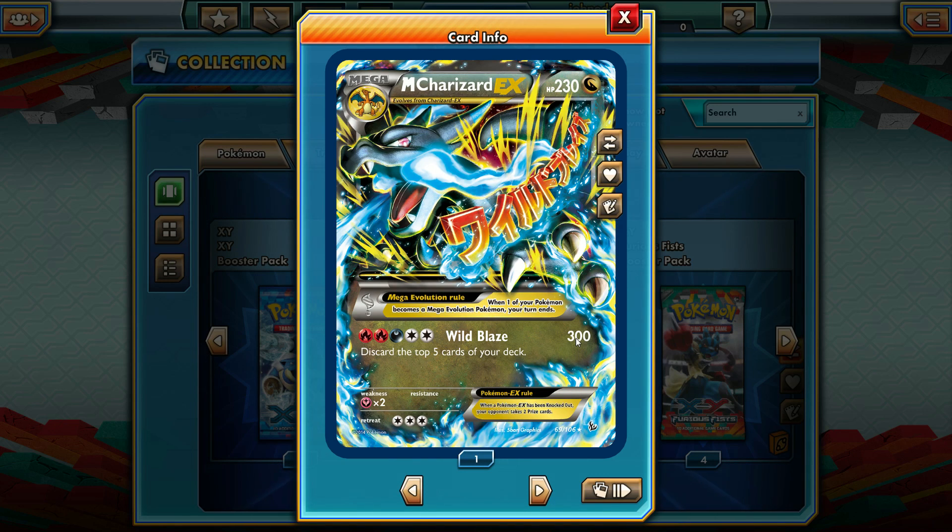Oh my gosh — a Mega Charizard X EX! So we got both the Mega Charizards. The other Mega Charizard was already pulled in the first video. This one isn't a secret rare but it's still awesome. We got Wild Blaze for 300 damage — beats every Pokemon in the game no matter what. You do have to discard like the top five cards of your deck, which kind of hurts, but if you get this out you're probably set. The artwork on there is amazing — 230 HP, very tanky Pokemon.